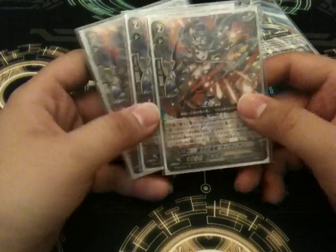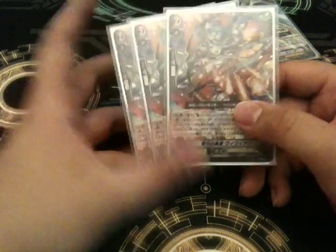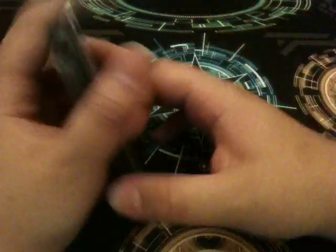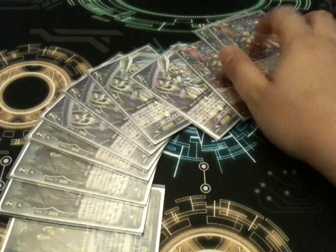Count of Boss 1 — when it hits, if it's boosted by a Gold Paladin, you may Superior Call the top card of your deck — dunking, etc. My Grade 2 lineup is 11 Grade 2s, so it's an okay lineup.